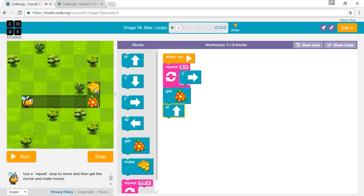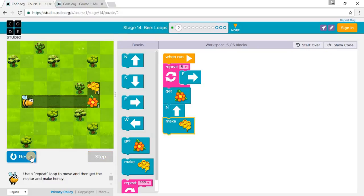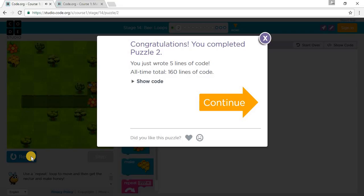Get the Nectar, go North, and get the Honey. One, two, three, four, five — that's one. We've completed Puzzle 2. Let's go to Puzzle 3.